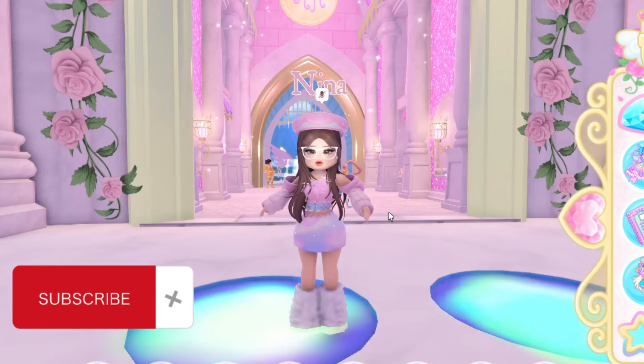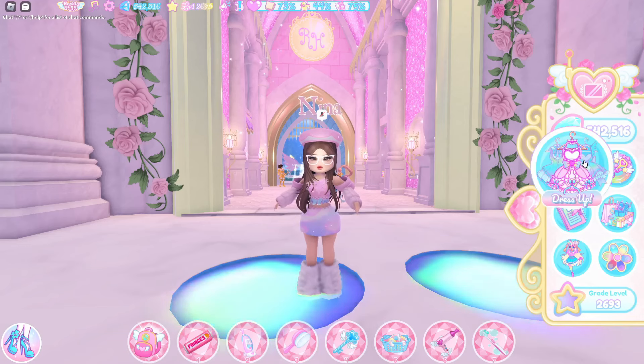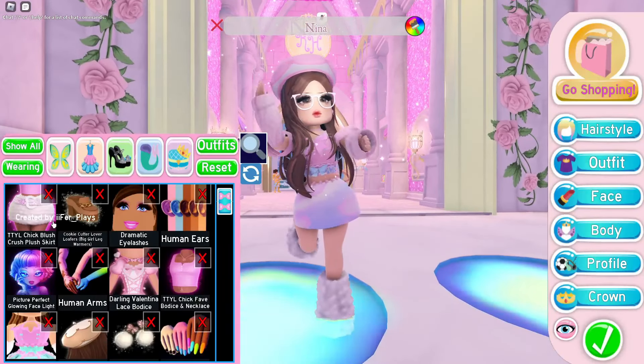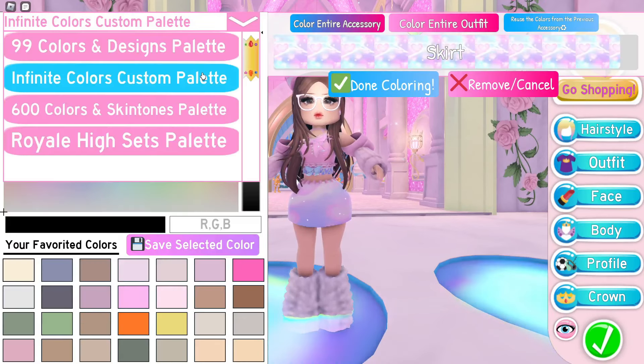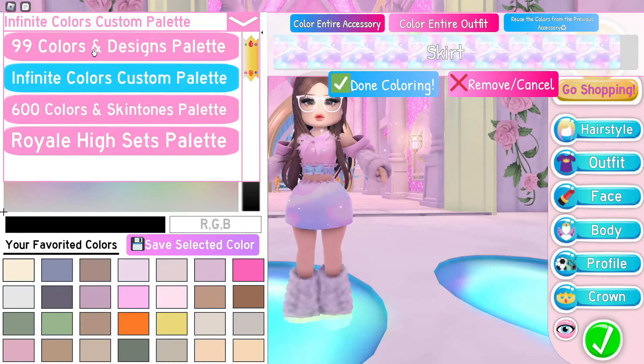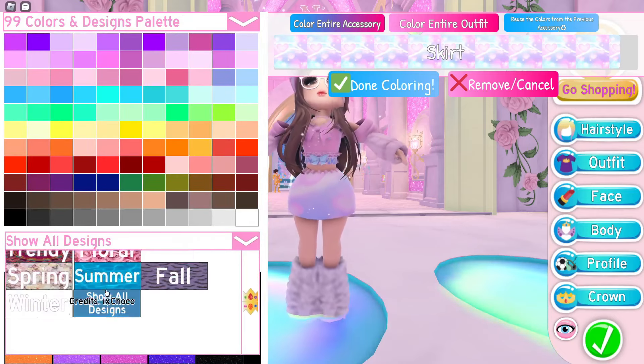Hello Royal Rats! In this video I'm going to be telling you guys something you probably didn't already know about Royal High. You guys might already know that there is no red category in the pattern section or fabric section of colouring. So if I go to the 99 colours and designs palette when I'm colouring an item and show all designs, there is no red category.